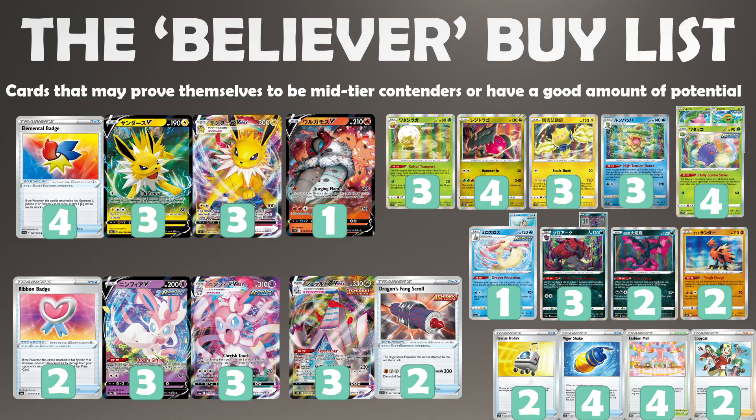Then we have the Believer buy list — cards that may prove themselves to be mid-tier contenders or have a good amount of potential. Starting in the top left, we have the Jolteon VMAX. The Elemental Badge reduces the colorless cost of this Jolteon. I believe this is the best of the bunch between the Flareon, Vaporeon, and Jolteon because it can do some good snipe damage. It also has free retreat on the basic and the evolution, which is very cool. It does potentially have Cheryl synergy because you just need the one lightning and the badge as your other attachment. I feel like this could be a partner for Zacian decks, because 230 plus the 100 and 100 setup could give you a really easy path to victory.